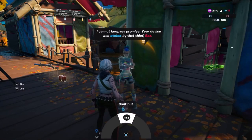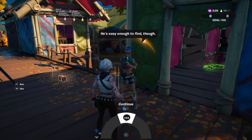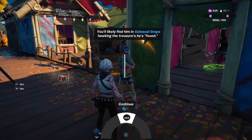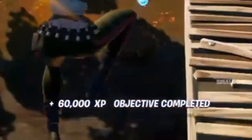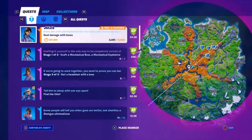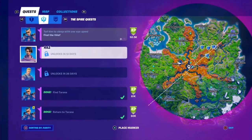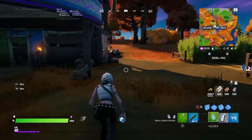Tarana says she can't keep her promise — your device was stolen by that thief Raz. He's easy enough to find though — continue — you'll likely find him in Colossal Crops hawking the treasure he's found. There you go, another challenge completed. You get 60K XP for that one, and it looks like you also get 52.5K XP for the continue step and 61K for finding Tarana, so this is a lot of XP.